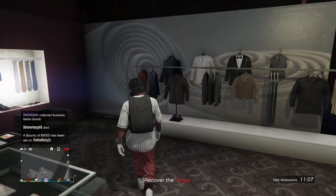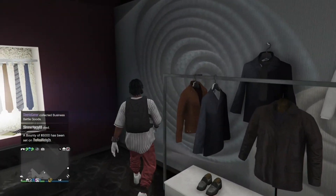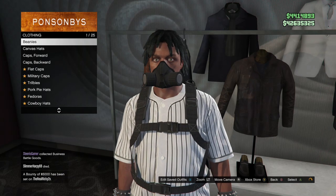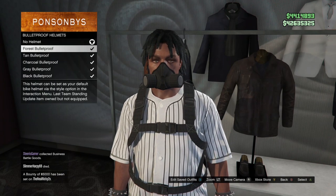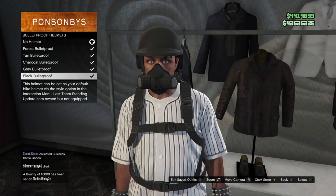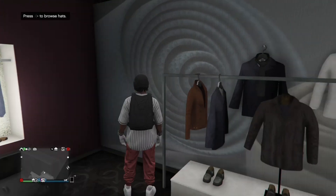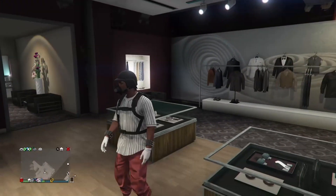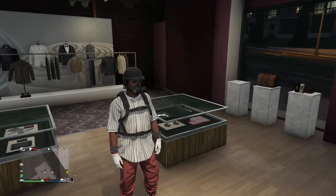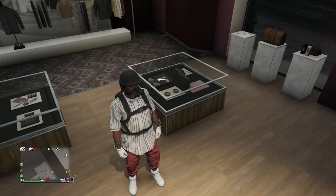Almost all my jogger outfits have the white sneakers on. I'm just gonna put on the cuffs, the white gloves, and then a black bulletproof helmet. You could also put on a cap if you don't want to use it as a triad outfit. You can also put a parachute on if you want to complete the outfit, but this is gonna be it for the second outfit.